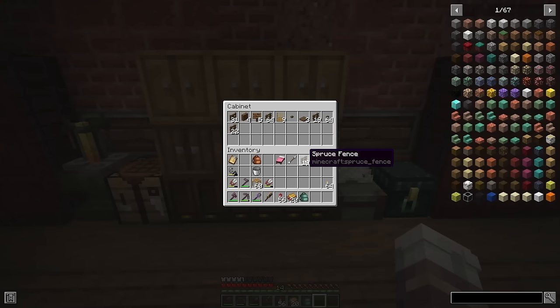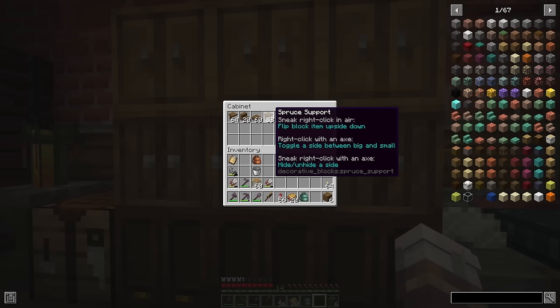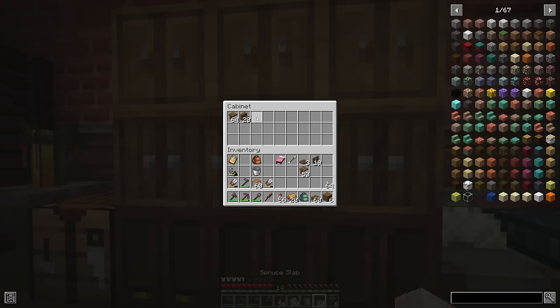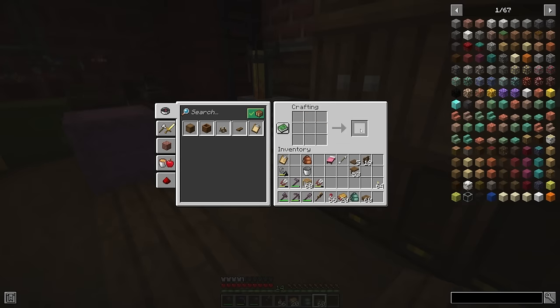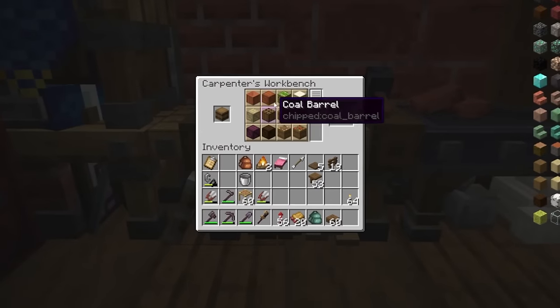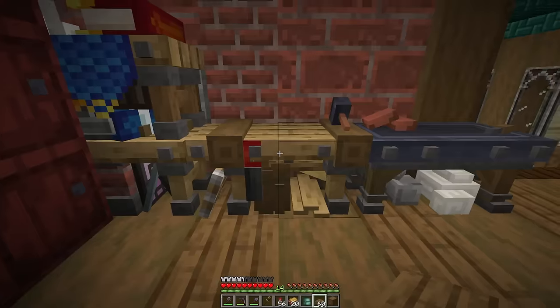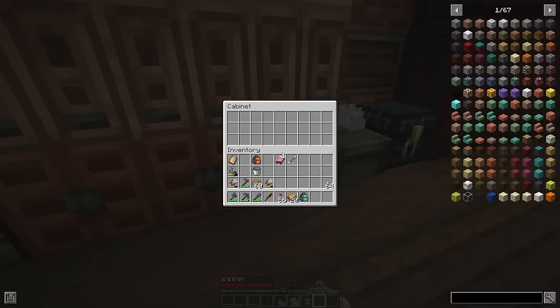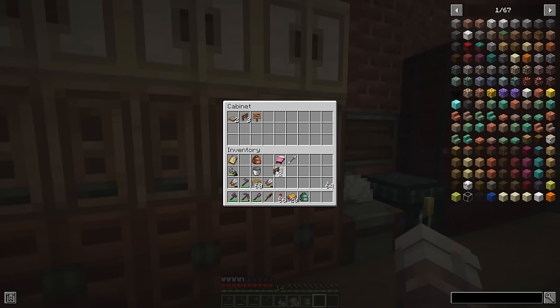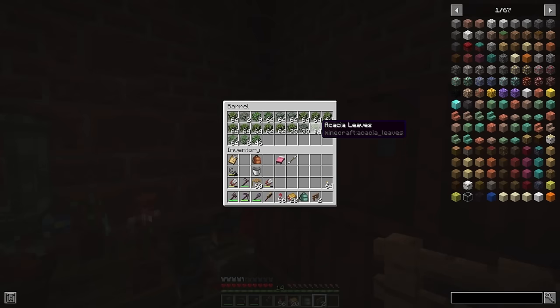I should be able to grab up all of the blocks I need: some spruce fence, some trapdoors, gonna need to make a few more, spruce support, slabs, make one more set of trapdoors, two campfires. Let's grab a barrel and heading over the ship workbench I want to create a spruce crate. Rotating our storage which I am still absolutely in love with - I need to grab two oak fences, and just a few acacia leaves.